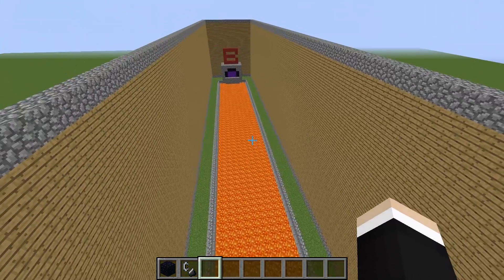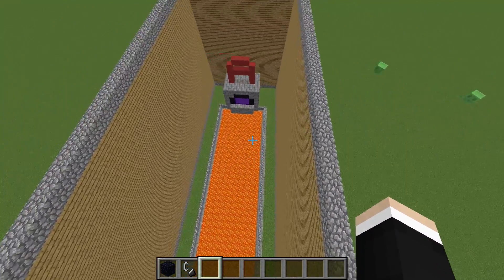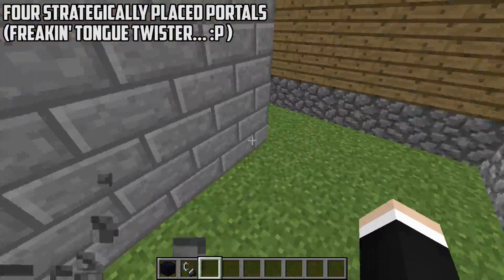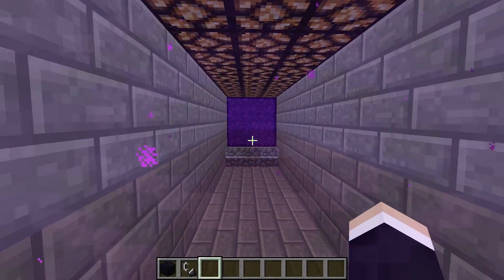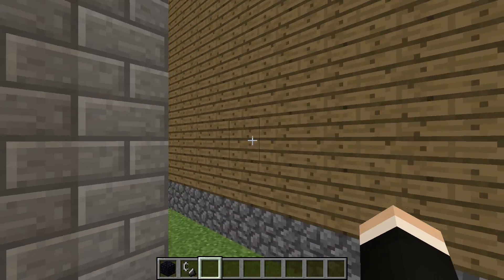Let's say we want to go from point A to point B, but we are too bored to run around a pool of lava in between them. Then through 4 statically placed portals we reach point B in seconds just by running in a straight line. I'll show you how to do that whenever and wherever you want right now.